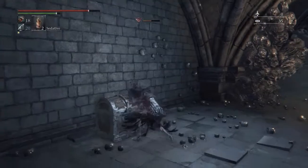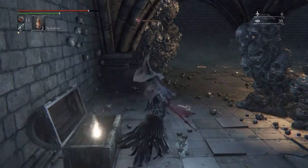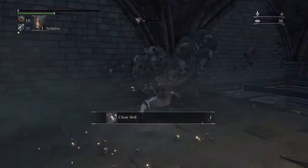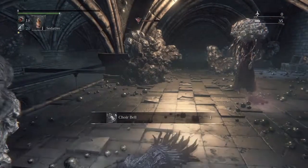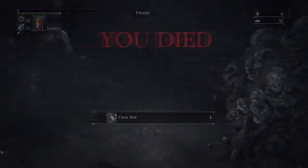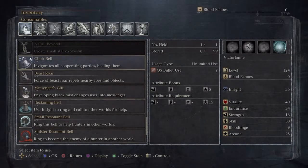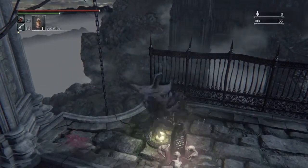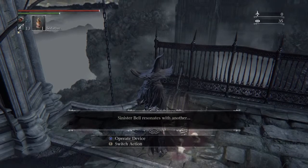I ran across and went straight for the chest while I was getting frenzied by the mind flayer that's down there to the right. I died here getting the choir bell — that's how you get it. The description basically says it's the bell you can ring during co-op and all co-operators get healed. You can actually heal yourself even if you don't have anybody with you, which is interesting.